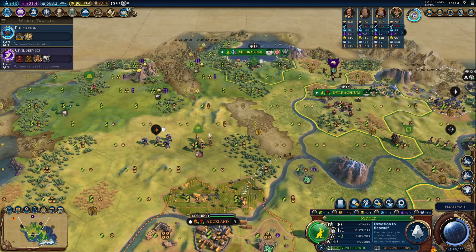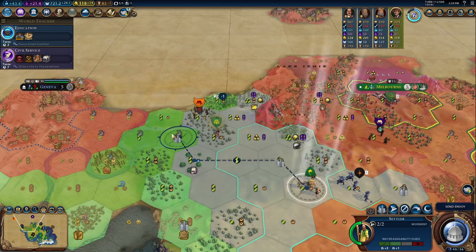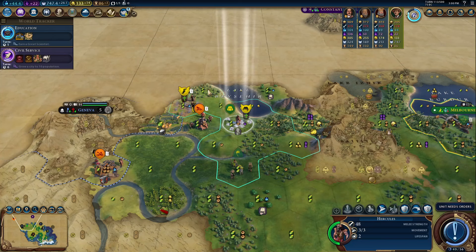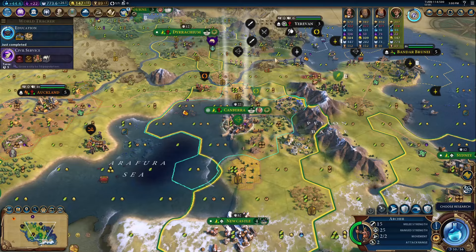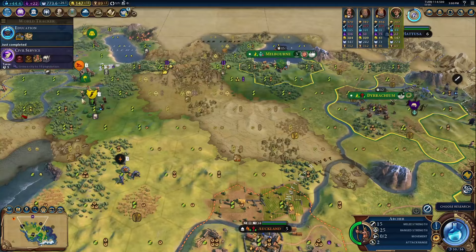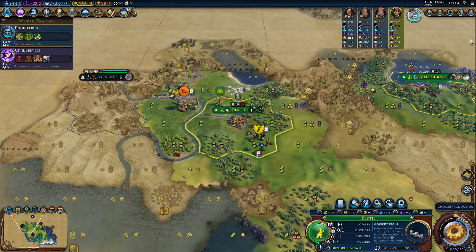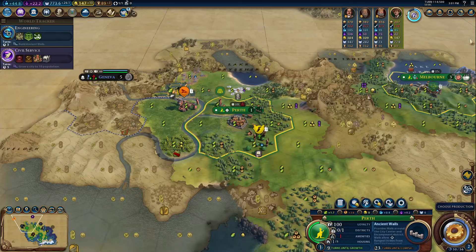Overall, I would say Australia is still a very strong civ, but they have suffered from some power creep. You get consistently great bonuses, you can smooth out your early game, and you can easily win with this civ. But where this appeal bonus used to feel crazy and flashy, it feels more tame in the modern meta of the game. I like Australia, and I'm going to give them an A+, but I don't see them as the S-tier civ they used to be anymore. Let me know what you think about Australia in the comments down below. Thank you for watching, and I'll see you in the next one. Goodbye!